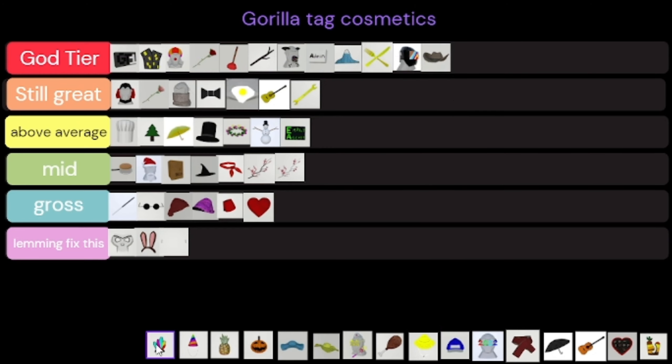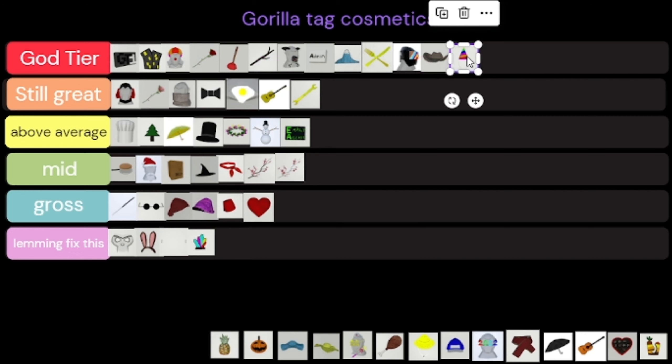The cowboy hat — anything that has to do with cowboy is amazing. Totally no bias there at all. Then there's the caves one — it could have been something better, so lemming you should fix that. There should just be a jman curly tier list because this is amazing and it's above God Tier.